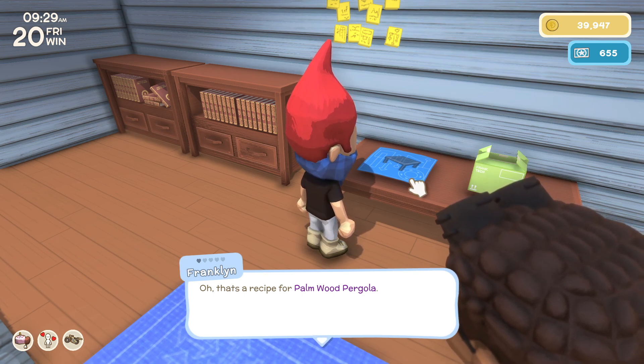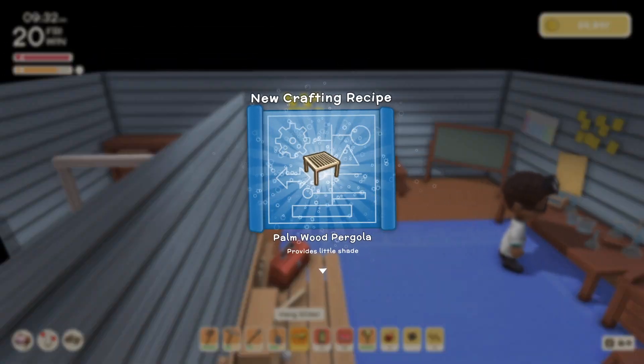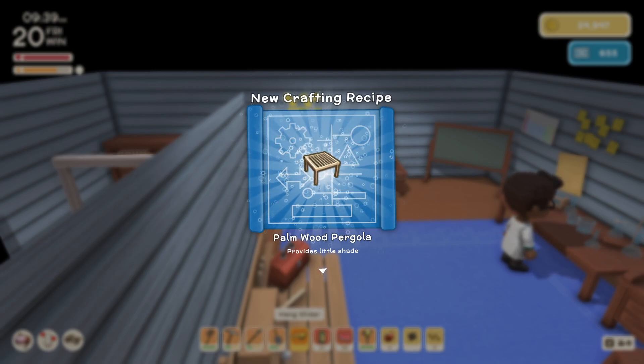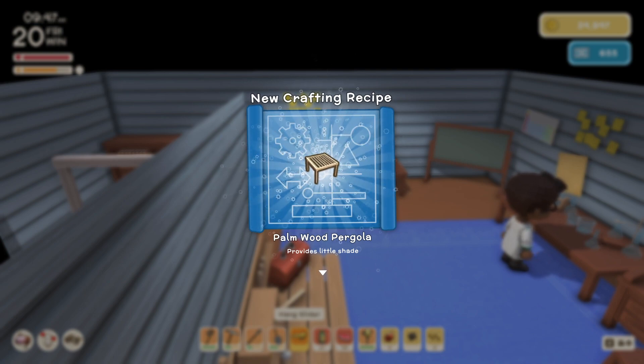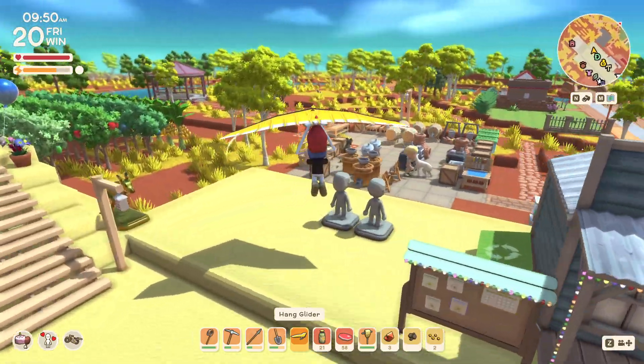A Palmwood Pergola? What? I didn't think you could construct things that went over things. When you made bridges, you always had to make sure there were no rocks or lily pads under them. There's an item in the game — flags strung between two poles — and you couldn't put stuff under that either. Did the new update allow you to put stuff under structures? I apologize if I'm not being super clear.